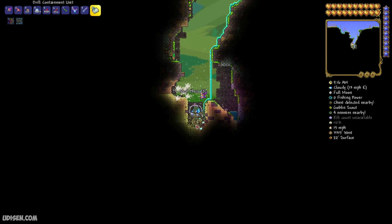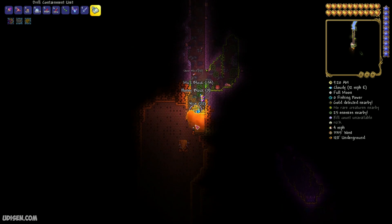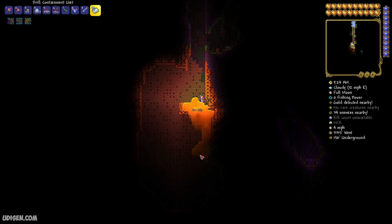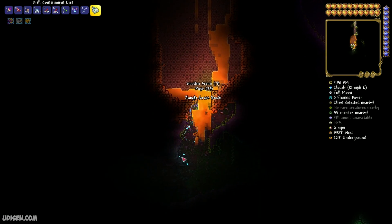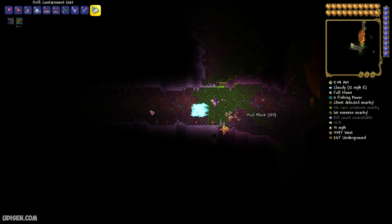Now simply dig down here until you see this honey. Be careful not to destroy any insects, because you can accidentally summon a boss. Let's go through very carefully, and here try to find this aeza biome.